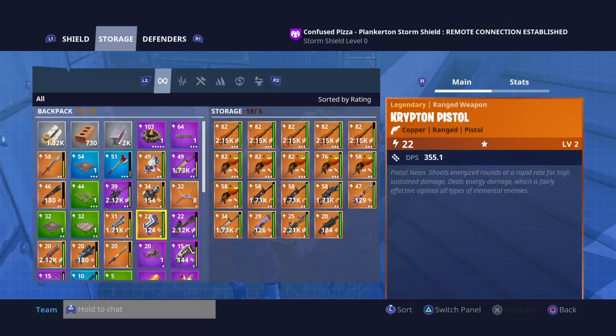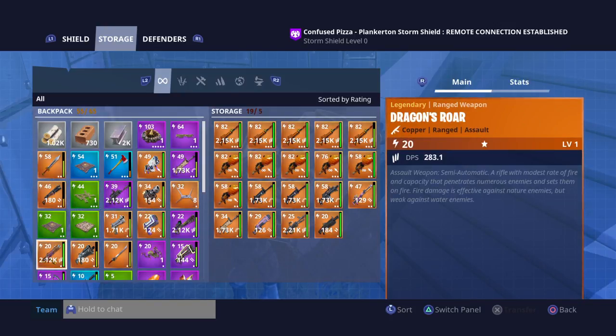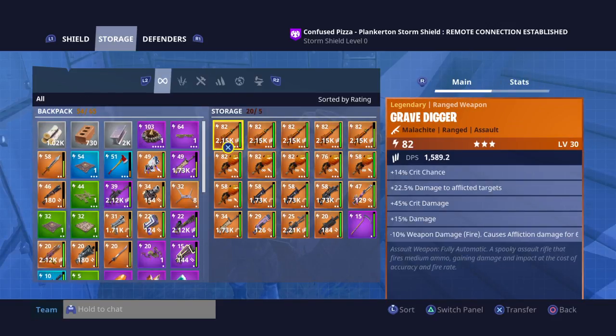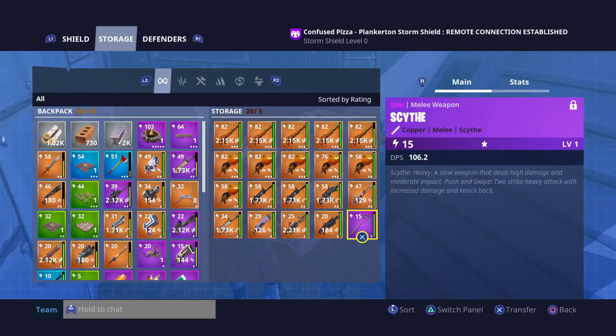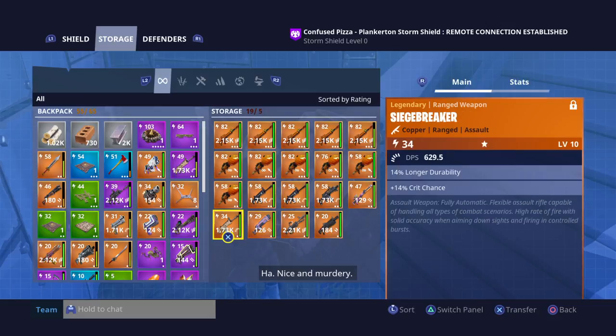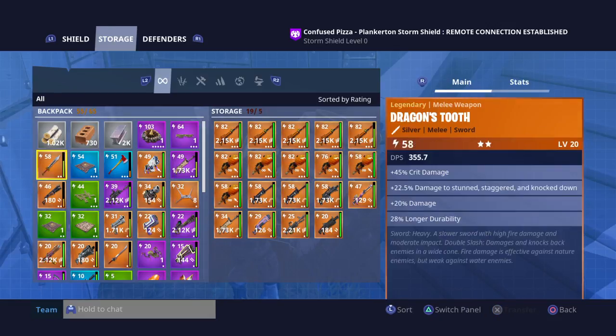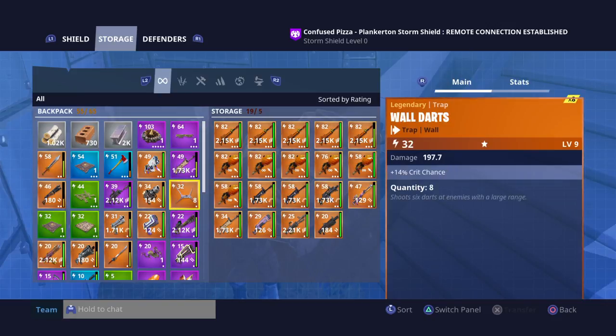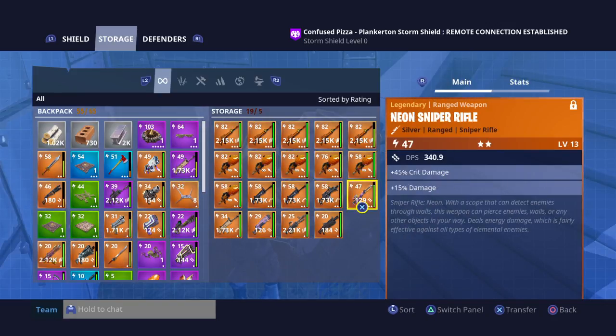I don't want that gun in there — I'm just putting all my golden guns in there. As you guys can see, that's another one. Sometimes it glitches and doesn't put the right one in, but eventually you'll get it down and it'll all work. I hope you guys like this video. I got my sniper in there — alright, peace out.